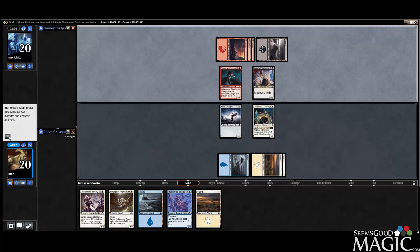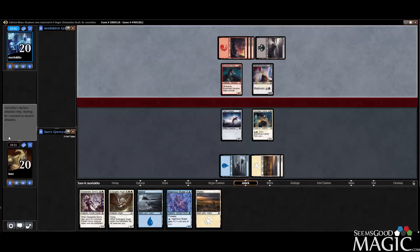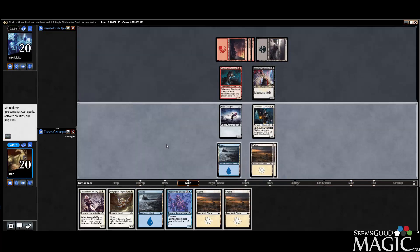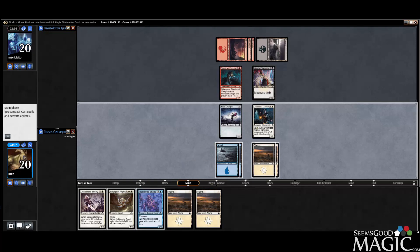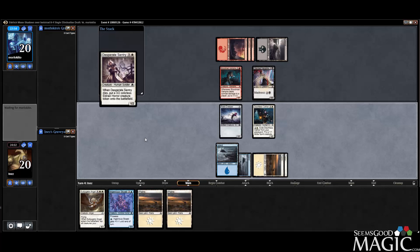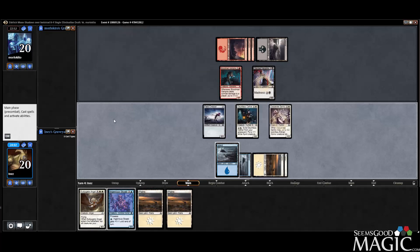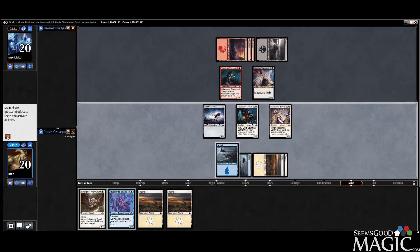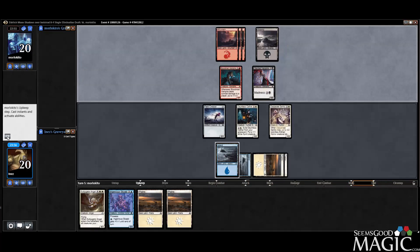So, we're playing against the Vampire deck, so I guess I'm happy I got that Stensia Masquerade out of the way. Let's just play the Desperate Sentry and pass. Set up for a Subjugator Angel, maybe.